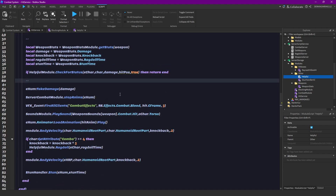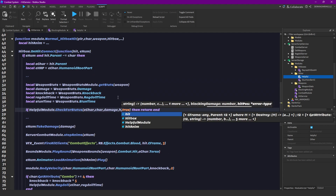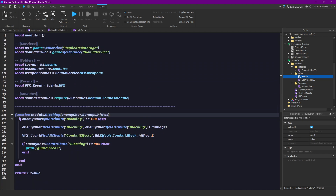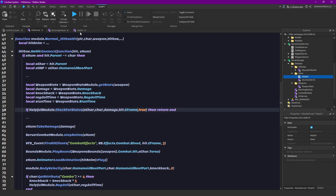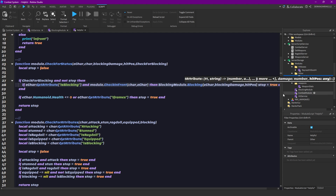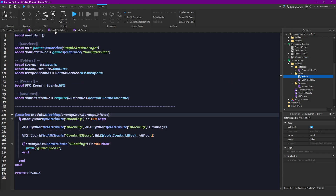We can't directly just pass hit position here, but hit dot CFrame. Then that triggers and it goes to here — and here hit position. Then we have this. Now we have some nice blocking effects.